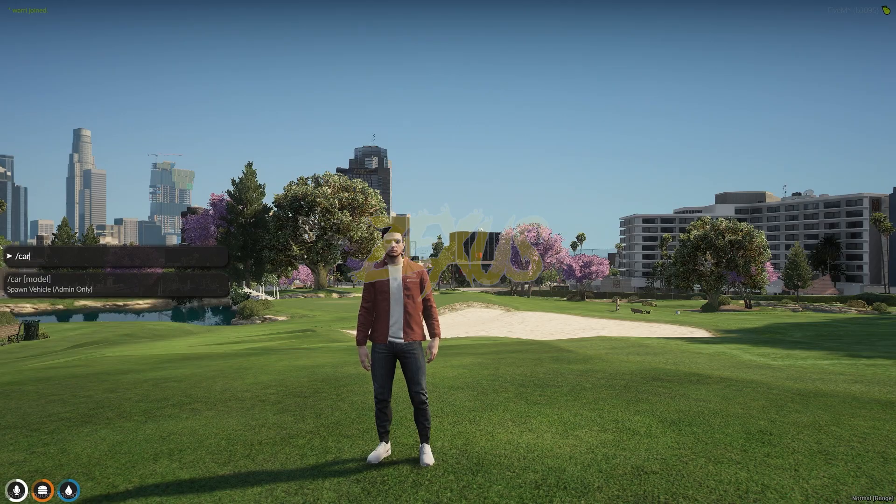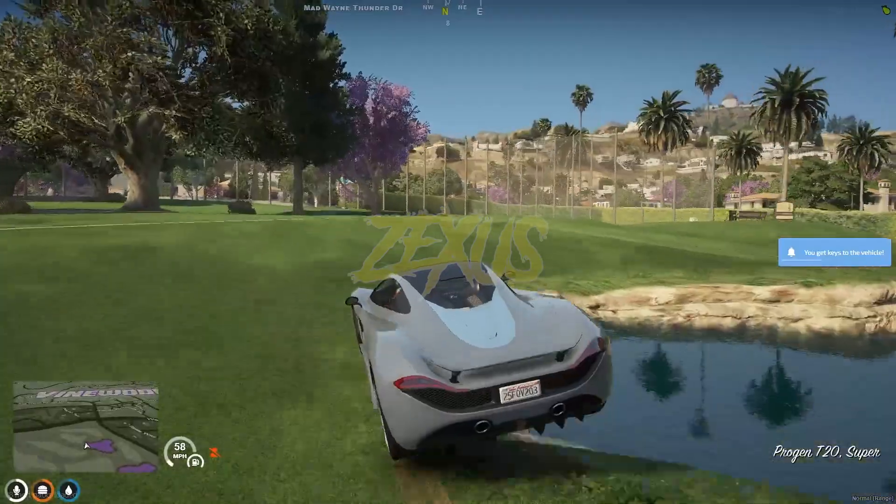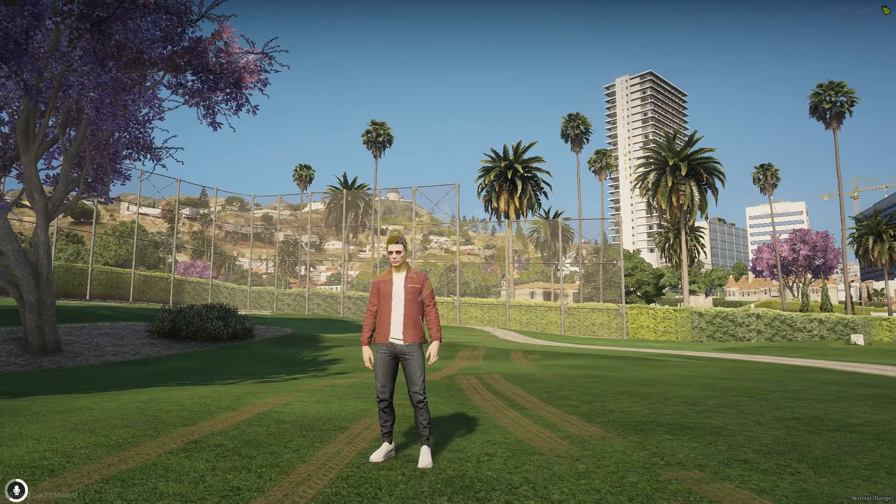When you sit in a vehicle, the minimap will look like this. Now let's talk about how you can install this map.